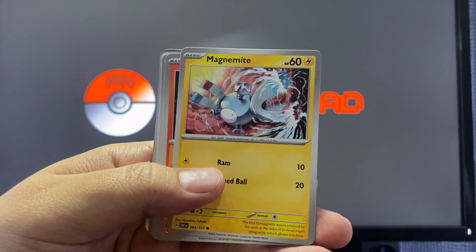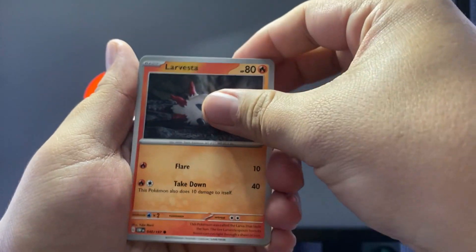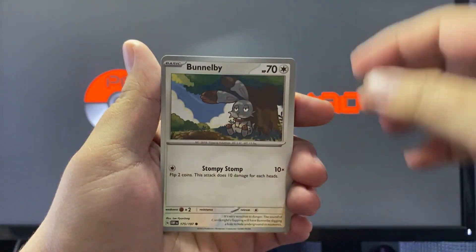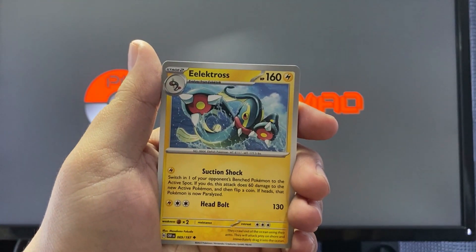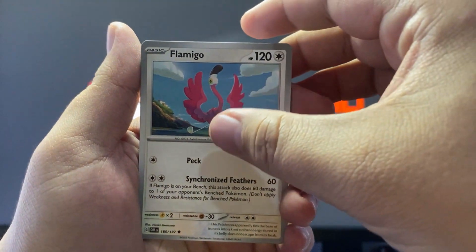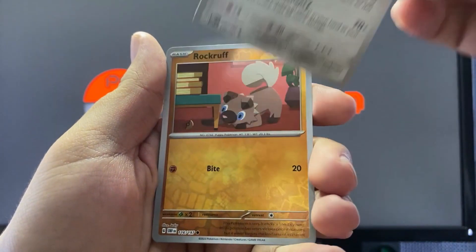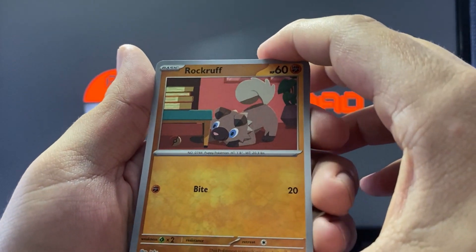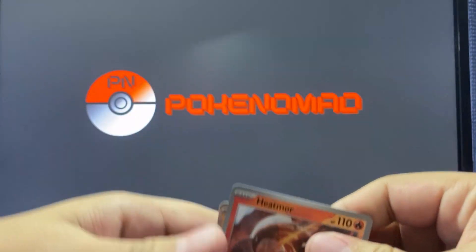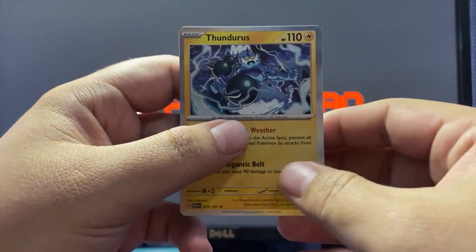Opening the third pack now: basic energy, a Magnemite, a Larvesta, a Valet, a Bunnelby, an Electross, a Flamigo, a Bronzong, a Rockruff, and a Heatmor. And then — oh, I thought that was the last card but it's a Thundurus! I've already pulled a few of these.